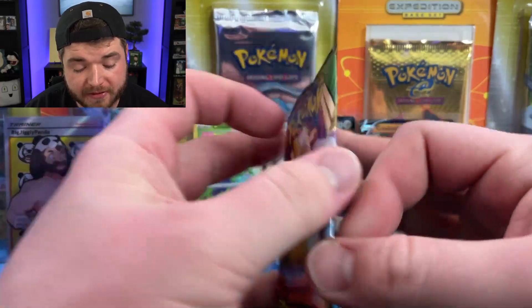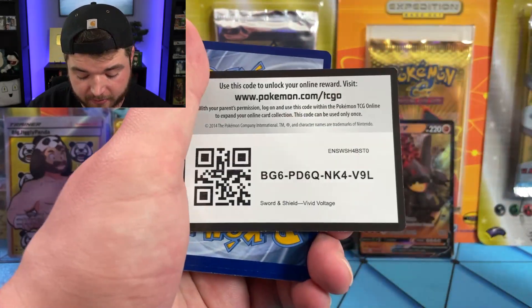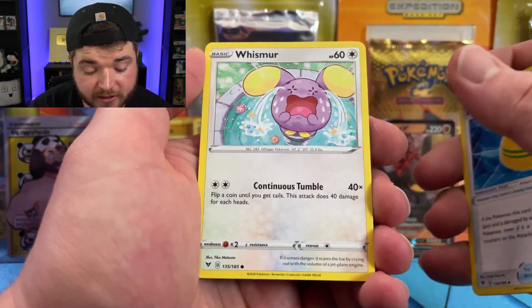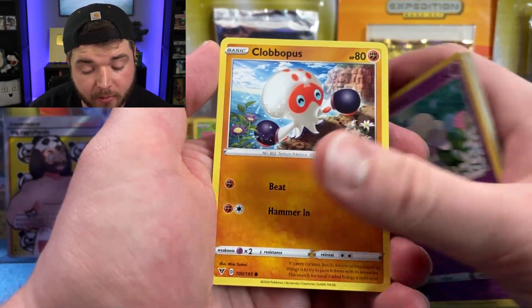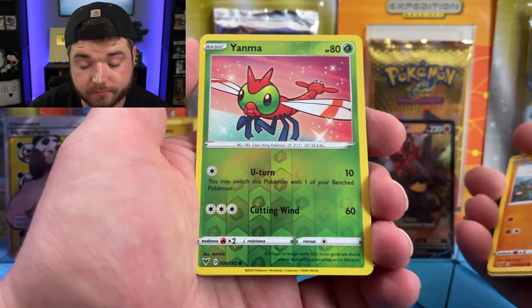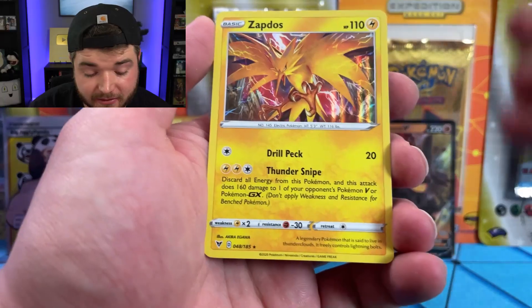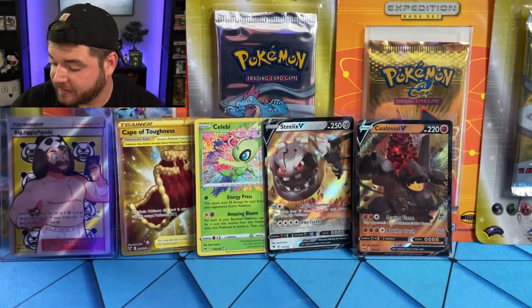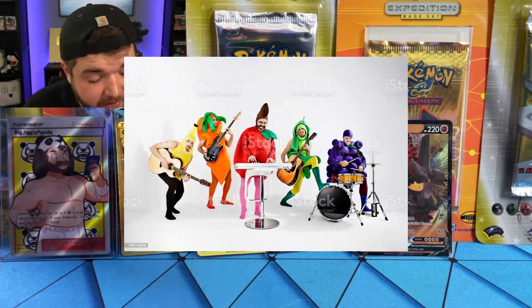Jumbo Pikachu pack — please contain a Jumbo Pikachu. That code means there's something holo or better in this pack. Krokorok, Delmise, Rocky Helmet, Whismur, Drillbur, Wailmer, Cottonee, Clobbopus — god, that name — Yanma as our regular reverse holo rare. Our non-regular rare because it's going to be something better is... a Zapdos holo! That is a sick art. Lots of angry looking Pokemon in this set — it's like they're taking mugshot photos. Every time you take a mugshot, you've got to look tough and angry.